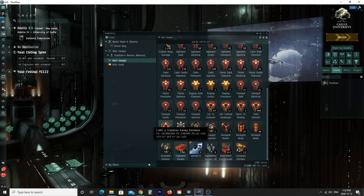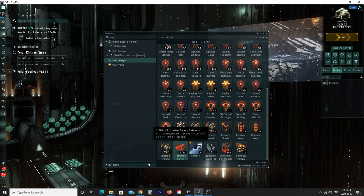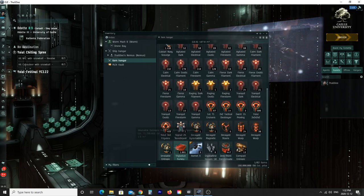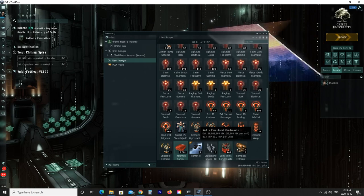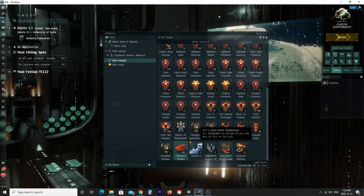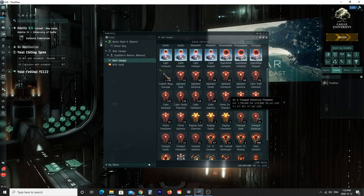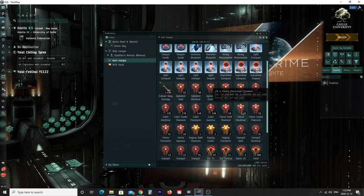The Triglavian survey database is your bread and butter — guaranteed 100,000 ISK per unit. This stack here is guaranteed 166 million ISK if I bring it to the right station to sell it to CONCORD. The zero-point condensate is also a very stable value on the market, estimated at 63,900 ISK — I typically sell mine around 65,000 and it sells pretty quickly. Filaments are another big part of the loot, but keep in mind filaments only have value if you're able to sell them on the market.